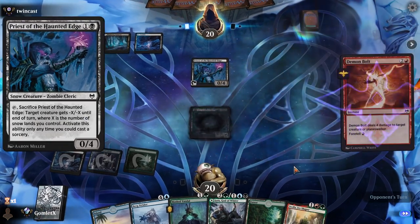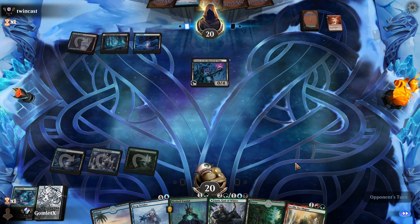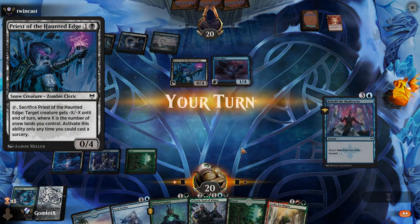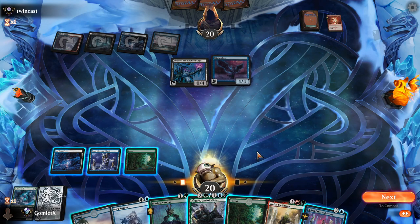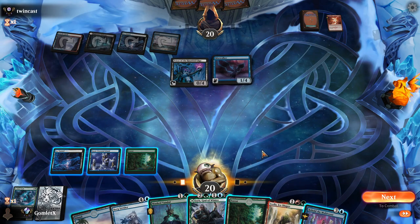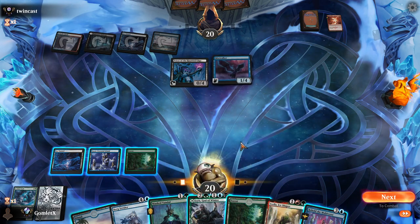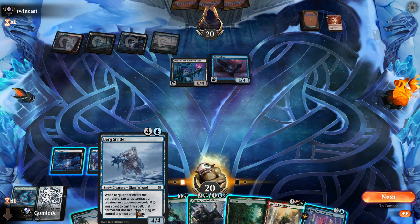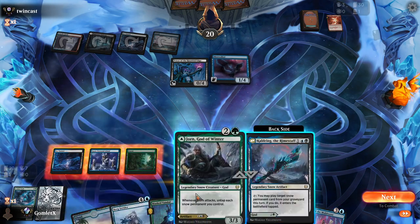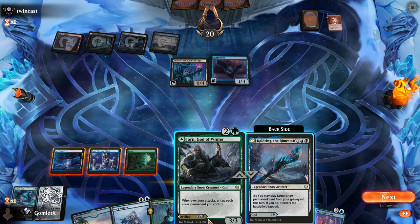I'm actually not that bummed about our Ice-Hide Troll getting Demon Bolted, simply because they're one snow land away from killing it anyway, even if we had indestructible mana. I think we Behold the Multiverse looking for red sources, because our other options are just a Vandal or Cauldron here. And we know next turn we want to play the Bergstrider, so even if I cast Cauldron here, I'm not recasting Ice-Hide Troll next turn, so we're not setting up for a play there. I think our best curve is Behold the Multiverse on 4, Bergstrider on 5, and on 6 we can play Cauldron and Ice-Hide Troll. Which seems pretty solid.